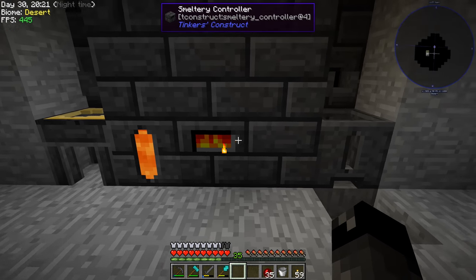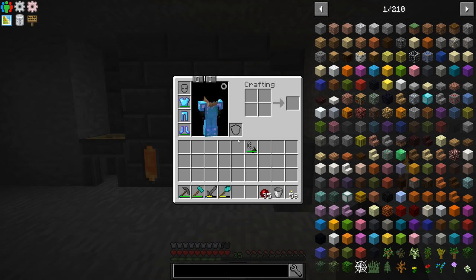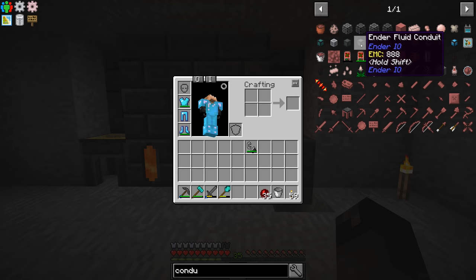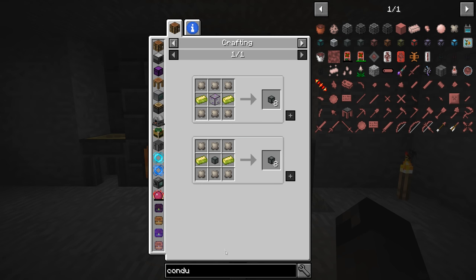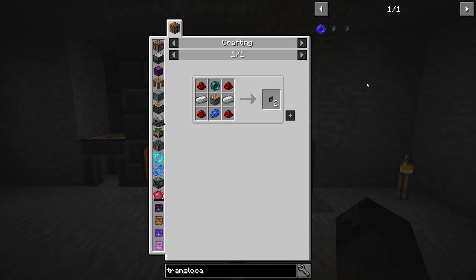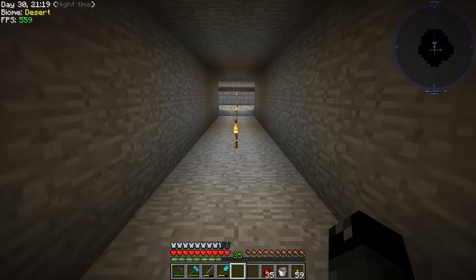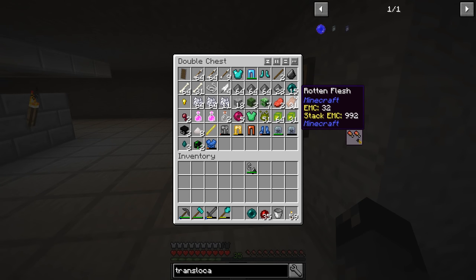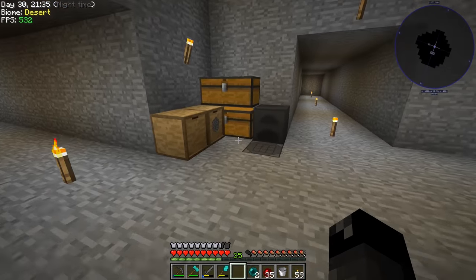Looking at the smeltery — it takes forever to fill up, then takes forever to harden and go into the hopper. I was looking at different methods to pour it out. I wasn't even sure if EnderIO was in here, but then I remembered the grains of infinity. There are fluid conduits we can use, but we don't have the machines set up to make the different alloys yet. Then I wondered — does this mod pack have translocators? It does! These are not expensive at all and we have plenty of ender pearls, so translocators are my favorite method of extracting fluid from a smeltery.